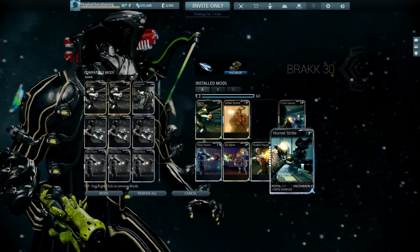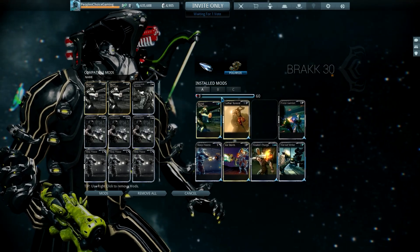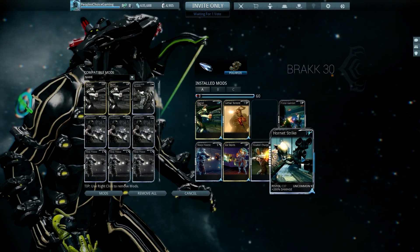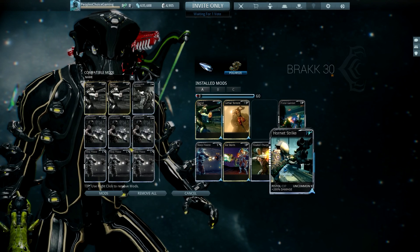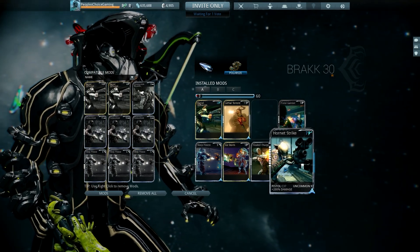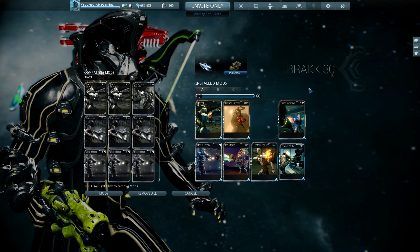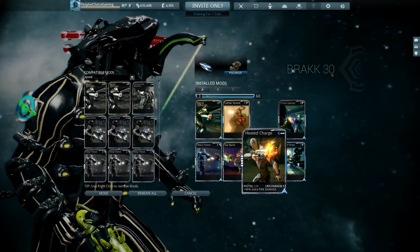Starting off with infested: we've got Barrel Diffusion, Horned Strike, and Lethal Torrent — those will be on all three builds. Get Horned Strike up as high as possible; if you can't max it, that's fine. You're going to want to use ice and fire to make the Blast combo, which does 25% bonus against infested, and with the Brack you'll be knocking them down constantly, which is really useful. Use Deep Freeze, Ice Storm, and Hellfire.